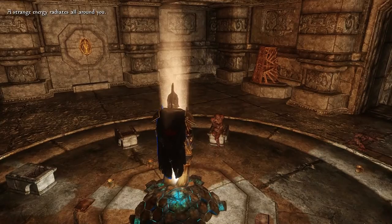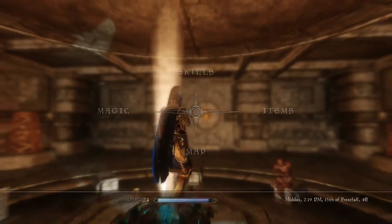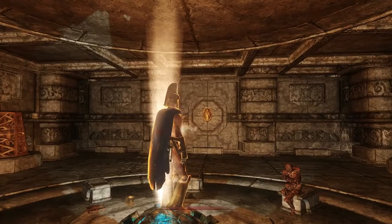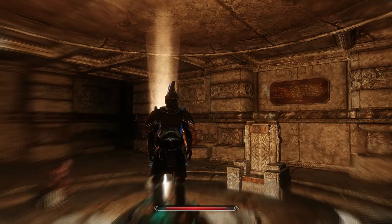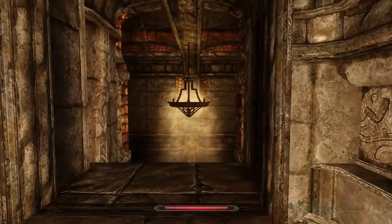You'll also notice I would normally be dying right now. That's the radiation from underground. If I take off a piece of this armor I start burning to death — just like in the basement. But with this armor on, it gives you full protection from the radiation. That's how the dwarves deal with that, I guess. Pretty neat.